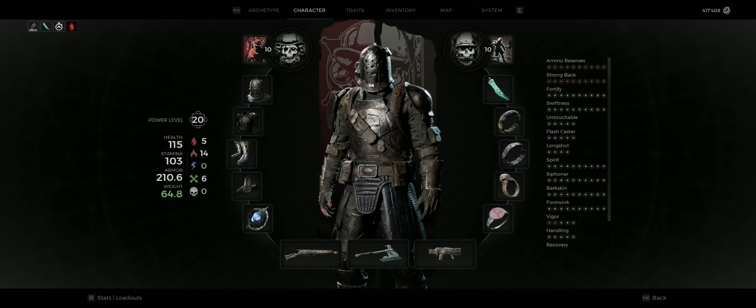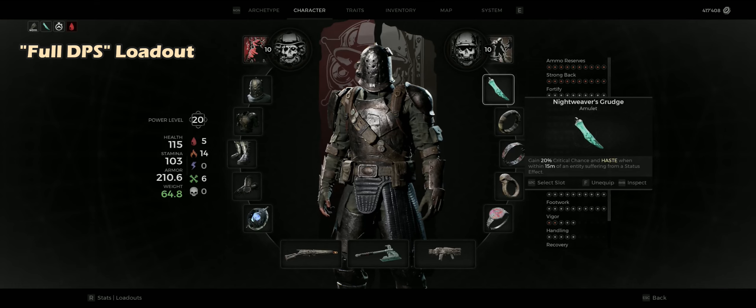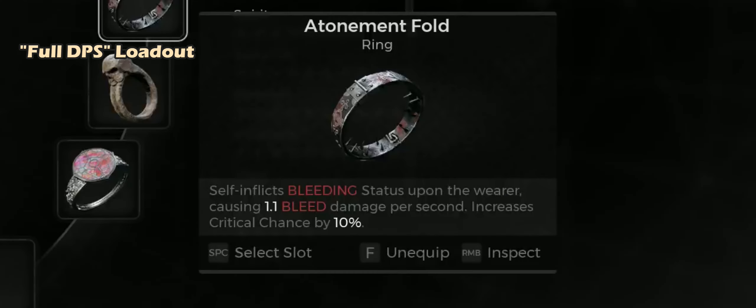For the loadout, there are three different types you can try depending on your playstyle: full DPS as used in the boss fights, balanced, and one for more survivability. For the full DPS loadout, we use the Nightweaver's Grudge, which gives 20% critical chance as well as haste, and it perfectly pairs with the Atonement Fold, which also gives you another 10% critical chance.